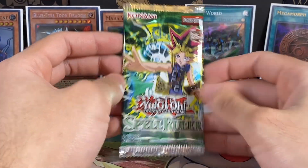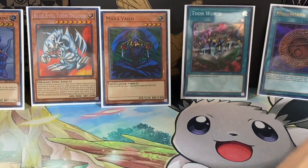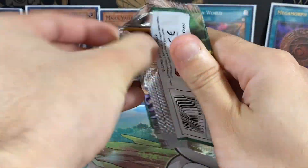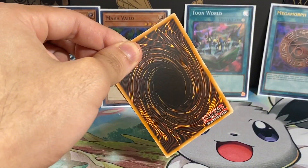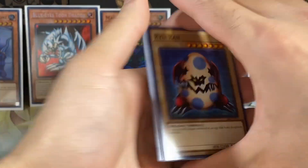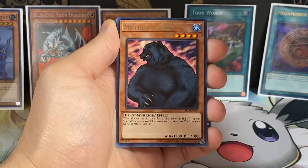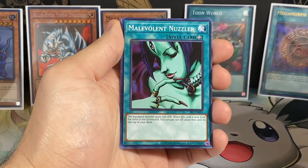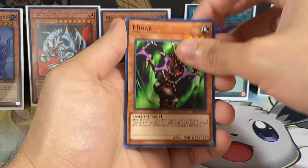I actually don't know what pack number this is, I'm just going to keep opening up until I can clearly see how many packs are left, because I'm just wasting time trying to calculate how many packs we've opened. We have a Rite Ramp, a Muirate, Twin Long Rods, a Mother Grizzly, a Malevolent Nuzzler, Mechanical Snail, Slot Machine, and a Minar.